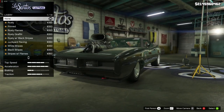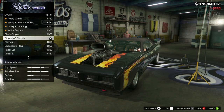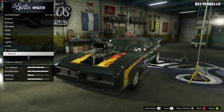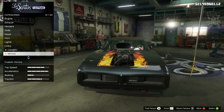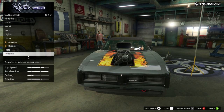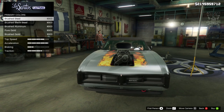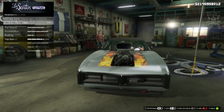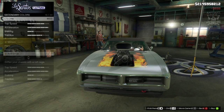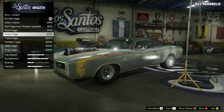Next we're going to go to the livery. We're going to go down and grab the stripes with flames livery — that is very, very close to what we need. We are going to skip the louvers and also the mirrors, because Samsung's charger from Carbon only has the one wing mirror. Next we're going to go to the respray. For primary colour, go to metals and purchase the brushed steel. For the secondary, go into chrome and purchase chrome.